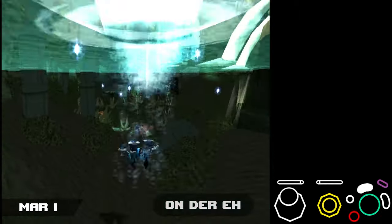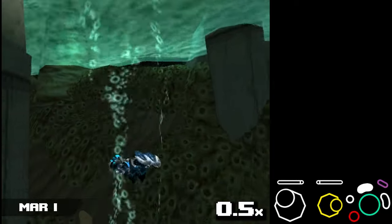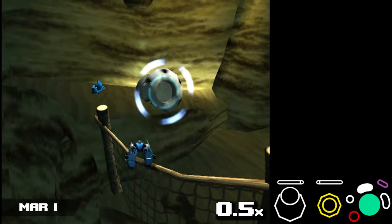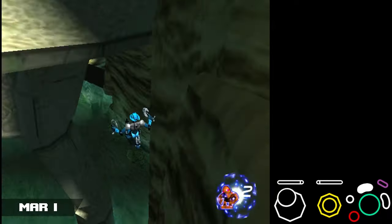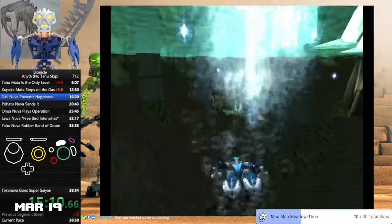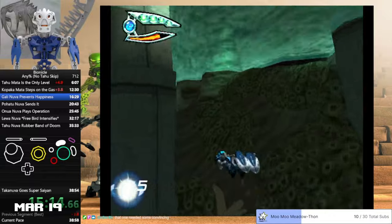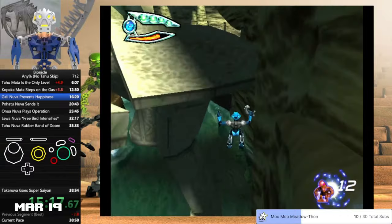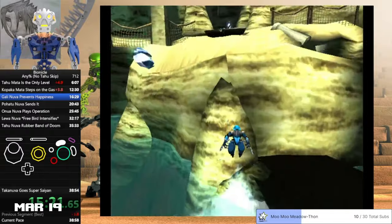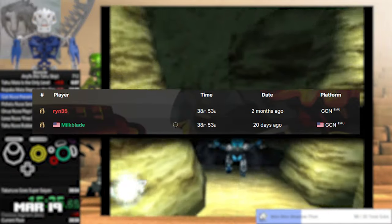On the first of the month in Bionicle the Game, I found a new method of collecting the 12th Matoran in Gali's level. By doing a precise jump out of the water against the wall below the Matoran, it's possible to double jump off of the rock wall and skip needing to go the long way around, saving just over one second. On the 19th, Milkblade used this new strat on his way to a new personal best no-tahu skip time of 38 minutes and 53 seconds, tying with the world record set by Rin — the second time these two have tied this year.